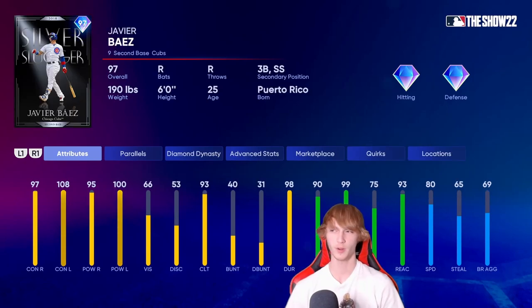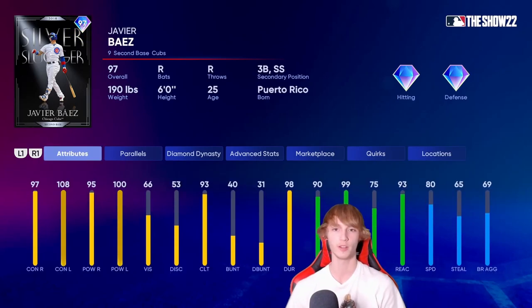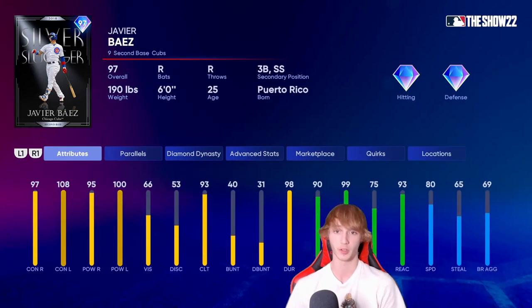Javier Baez — he's 107,000 stubs, probably the most expensive card on the list excluding Chase Utley. But you're getting a great, juicy card here. Secondary positions at third base and shortstop. He's not a switch hitter, but he does have 80 speed and 65 stealing, which is pretty good. The hitting stats are some of the best you'll see on this entire list: 97 contact right, 108 contact left, 95 power right, and 100 power left. I think there are definitely better options for the price, but seriously, you're getting a beast if you pick up this Javier Baez card.